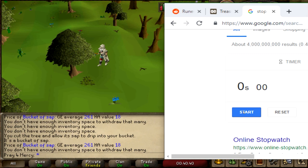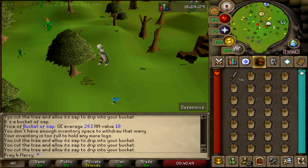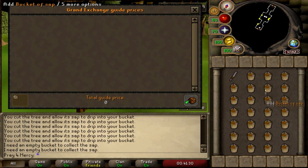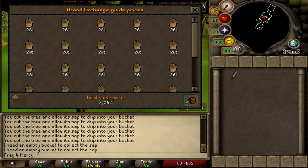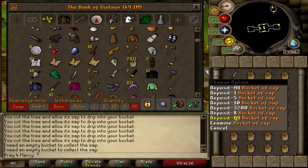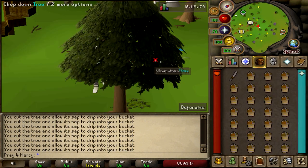This is going to be very click-intensive, I'm not going to lie — you can't really AFK this. One whole inventory is 7k — holy cow, that only took a couple of seconds! Let's go ahead and do that again. It is so click-intensive, oh my god, it's like the most click-intensive guide I've ever done.